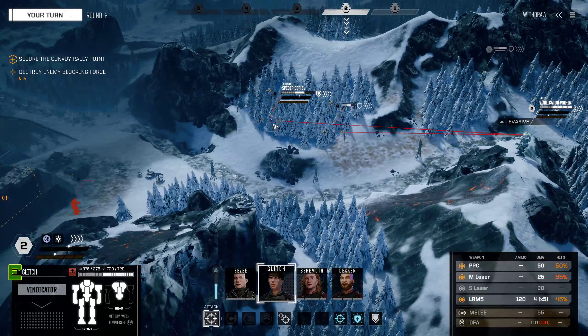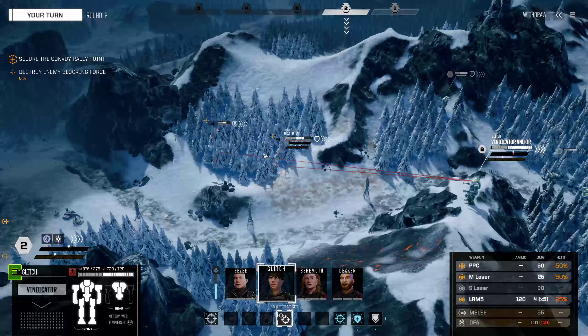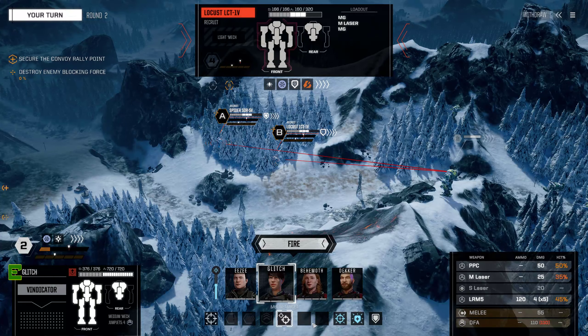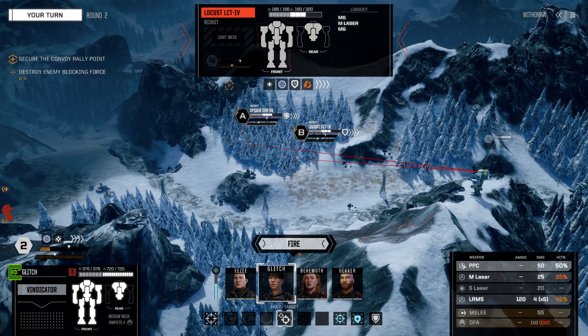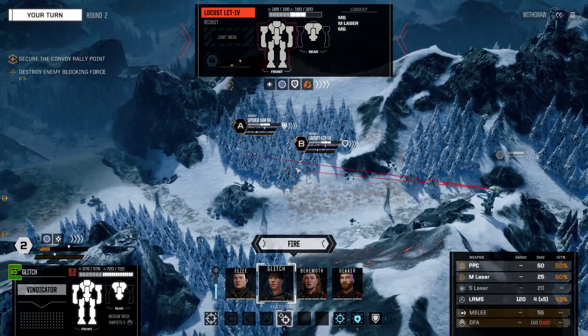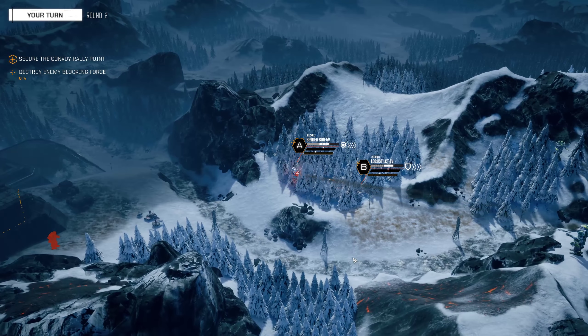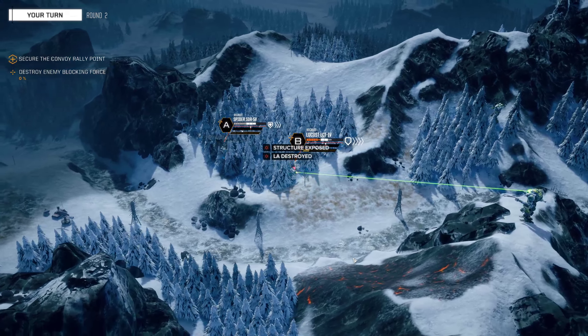I'm expecting to be using my jump jets aplenty with the cold environment we're currently in. Let's do that multi-targeting — one for you, one for you. We do not have anything other than the multi-targeting so he's going to take a lot less damage and he's going to take less damage. LRM goes to the one in the back — actually that's the one in front, the other way around. LRM goes into the Spider, PPC and medium laser focused on the Locust. Here we go — no problem, I've got enough gun for everyone. Hey, we hit him twice — oh nice one!